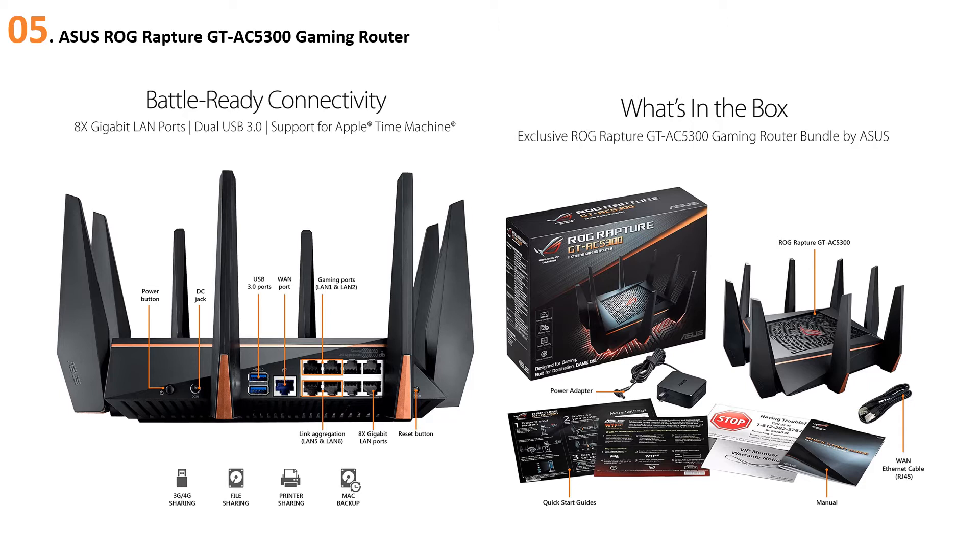At number five: ASUS ROG Rapture GT-AC5300 gaming router. The ASUS ROG Rapture is a gaming tri-band router featuring a 1.8 GHz quad-core processor and the latest 4x4 802.11ac MU-MIMO technology. The game dashboard with game IPS controls and protects your network in real time while delivering data rates up to 5,334 megabits per second across prioritized ports and a gaming-dedicated 5 GHz Wi-Fi band.